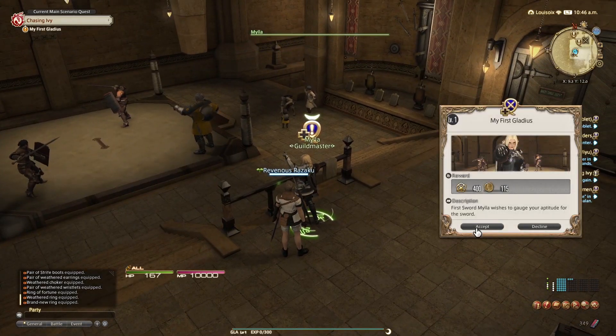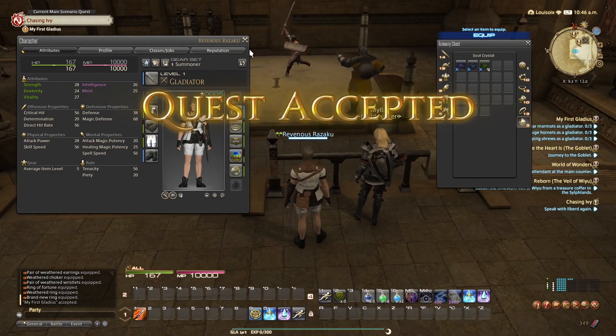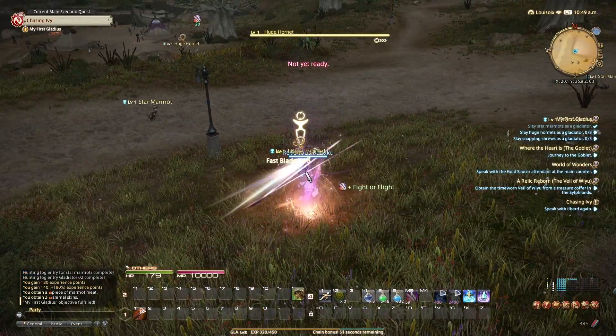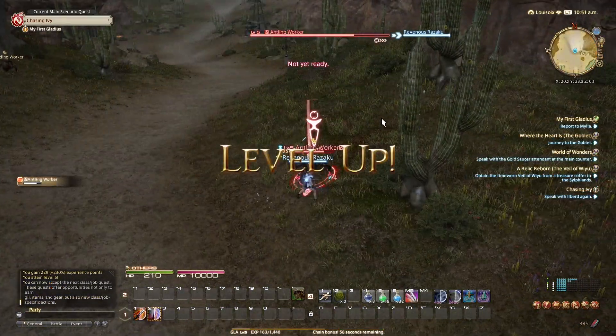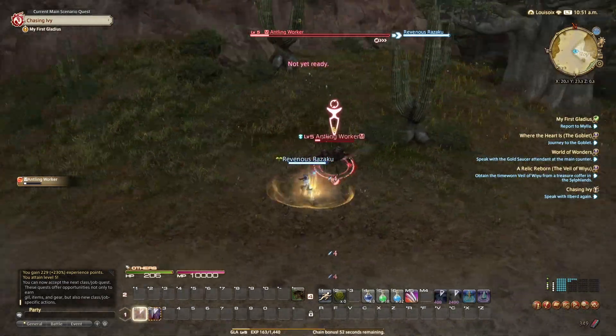We have been playing Summoner for quite some time now, and many of you have told me to try out some other classes. I unlocked the Gladiator while my friend was away to give it a go. I did a few of the hunting log mobs for Gladiator specifically, since that's some decent experience combined with the class quest of course. It does feel fresh to play something different, and I enjoyed it a lot while trying out Gladiator.